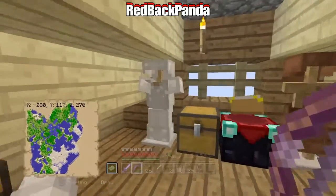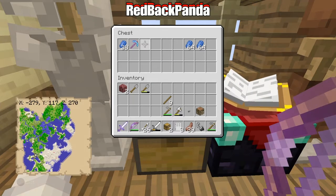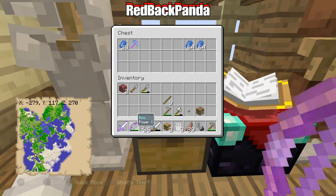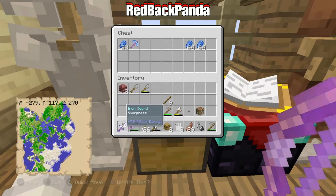You guys already noticed I still have my plain iron armor sitting there — I'm probably just going to leave it there. You can see I have my diamond pickaxe, it's also enchanted with Unbreaking One and Efficiency One. My bow is enchanted with Power One, which I'm probably going to end up changing later on.